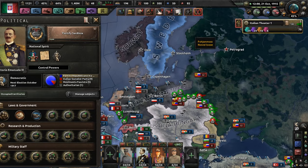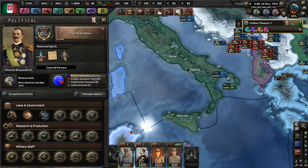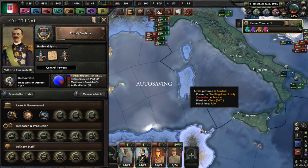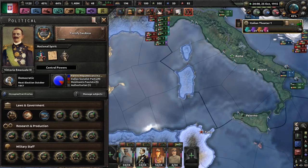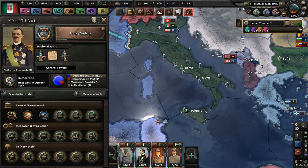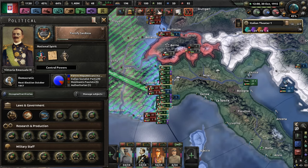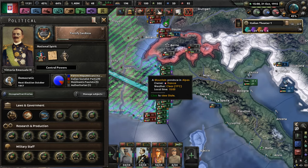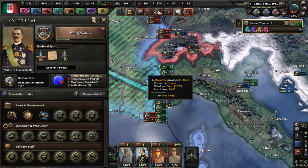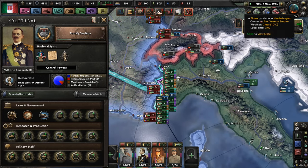I'm going to fortify Sardinia — I mean, we need forts. I instantly regret that, because I realized we don't even own Sardinia anymore, because it fell to the hands of the French. Well, that looks like a good place to leave off. If you liked it, hit the subscribe button, hit the bell button down below, and don't forget to like it. Bye!